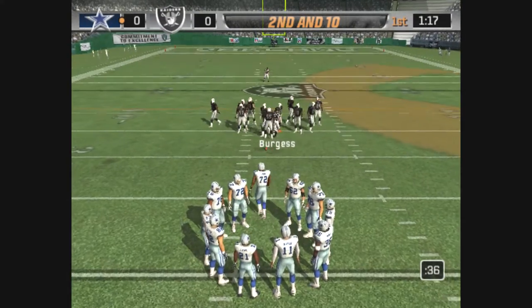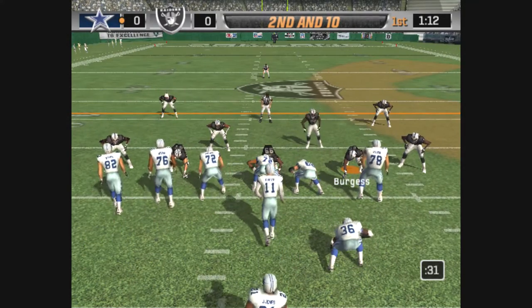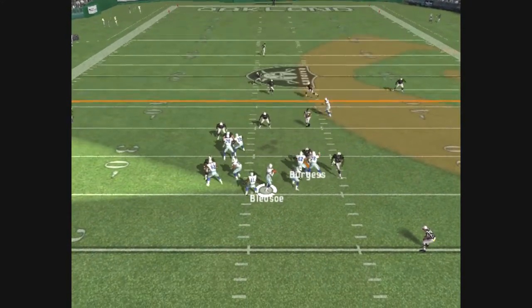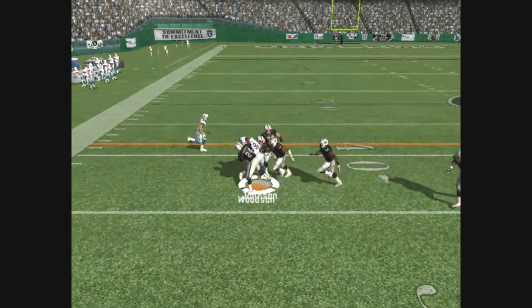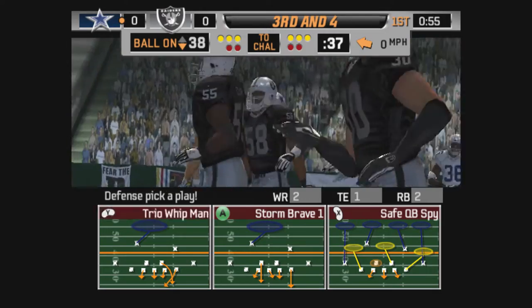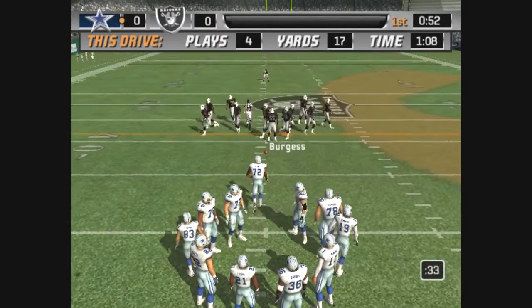Ball on their own 31. Witten lines up on the left side. Johnson comes in motion. Under pressure, throws on the move. Woodson is there for the tackle. Johnson makes the catch but doesn't get very far. And that's what the mark of a solid defense is — they close in on you in a hurry and they don't miss tackles.